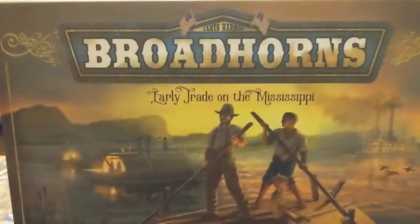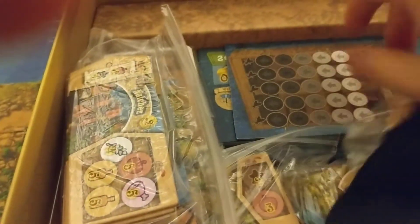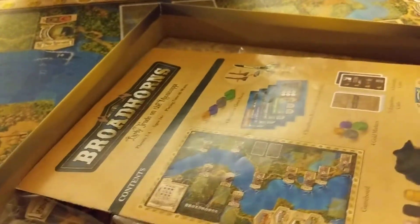Last week when we picked it up, it was on sale on Amazon for about $20, and at that price this game is a bargain. You're getting a whole bunch of game with top-notch components — from the city tiles to the nice bag to your boat tiles, player board, little meeples, and even the card quality. Broadhorns for $20, you are getting a bargain.